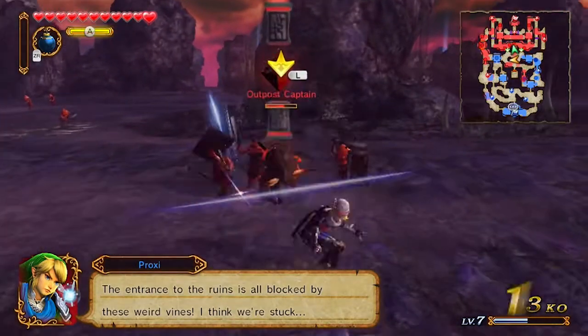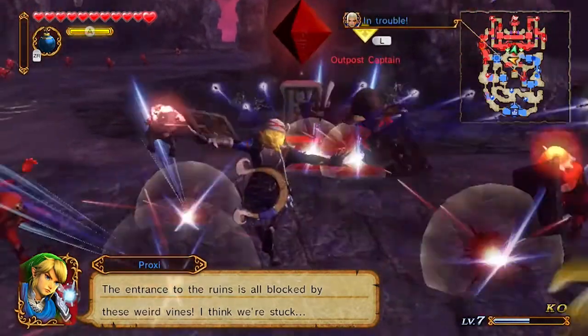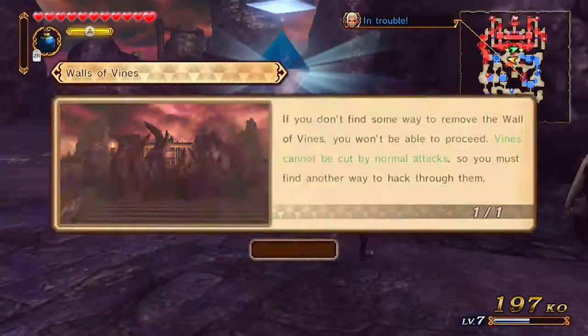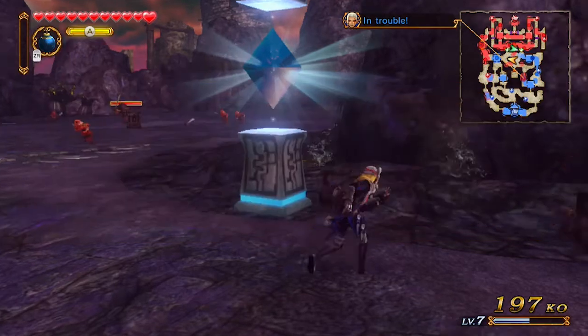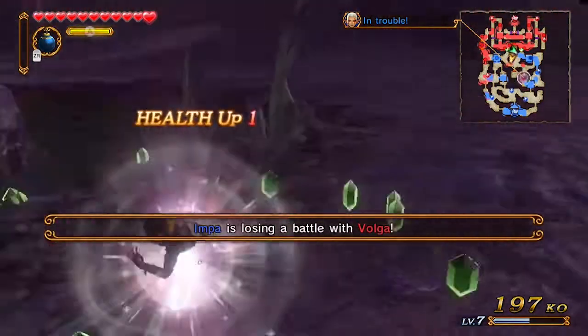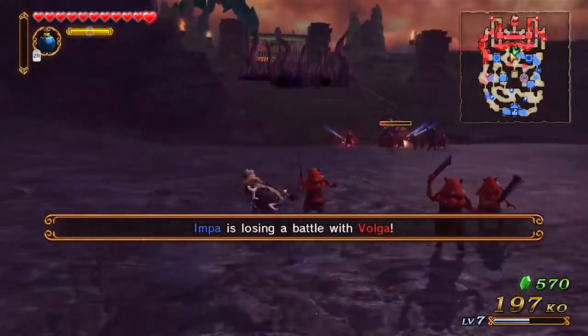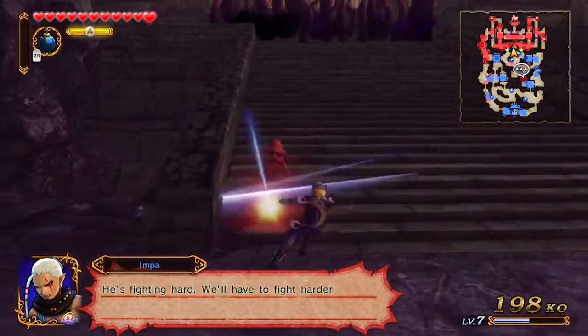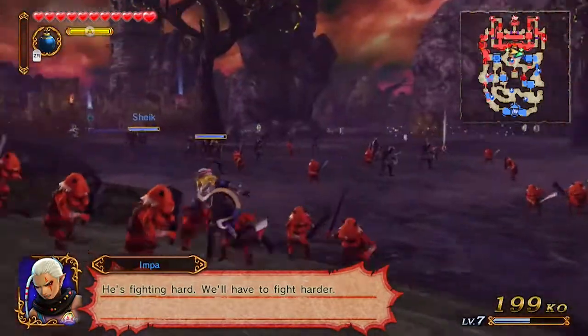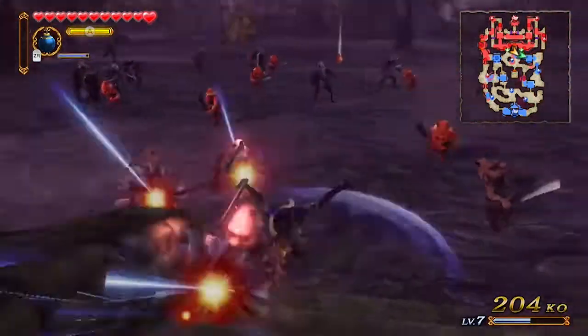The entrance is blocked by weird vines — we're stuck. You have to find another way to hack through. Who is considered player one in this instance? I think I am — I've got the light that says player one.